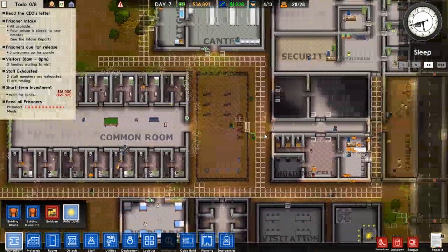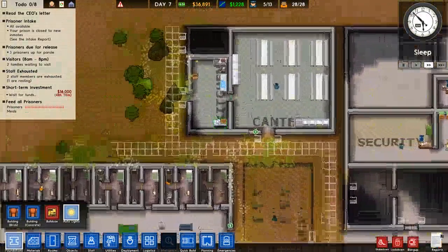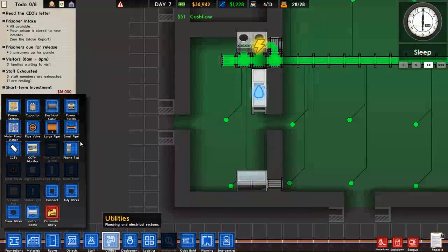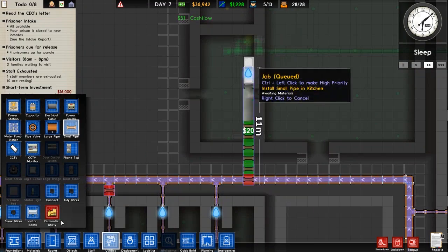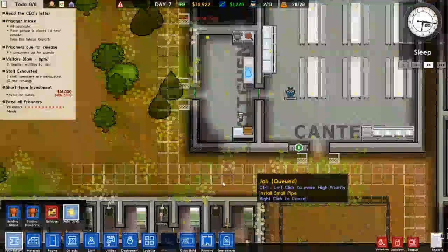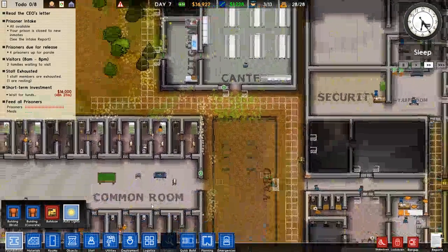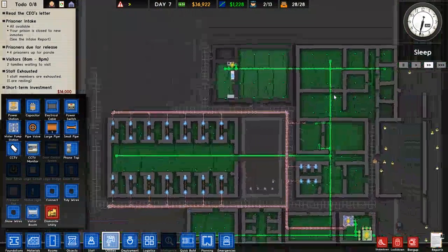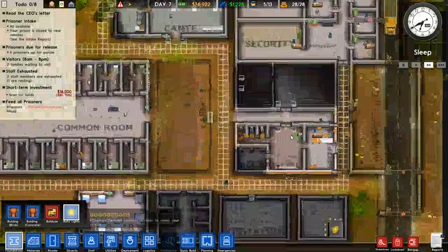I have three out of thirteen guards that aren't doing anything. The canteen is up — I need to hook up the water. Look at that — see how easy that was with that large pipe there? That's exactly why I did that. So that's on its way to getting sorted.